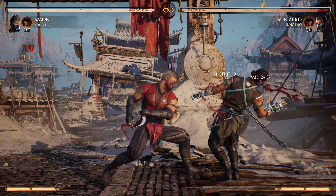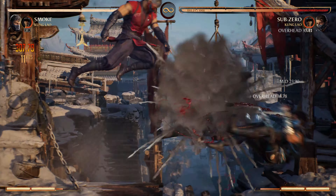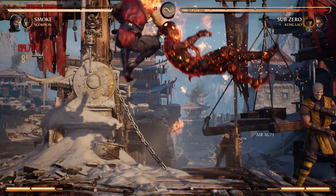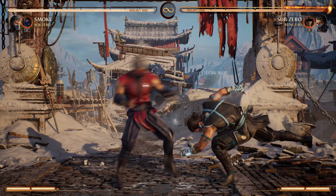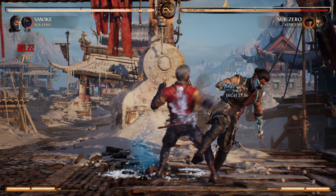Tip number one. Forward 3-2 is one of Smoke's best strings if you don't know the matchup. The second hit is an overhead that you can up block on reaction, which deprives him of what would be his best hit confirm and forces him to use other means to open you up.